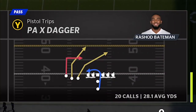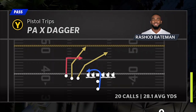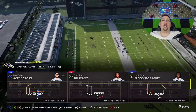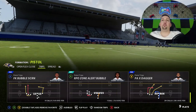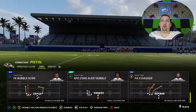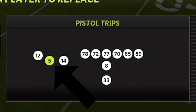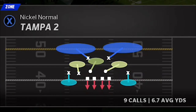The play is called the PAX Dagger. It's super glitchy and has a route concept you can't find anywhere else. I also have a lot of other plays in this formation, like the fake bubble screens and the PA boot. But for now, let's start with the PAX Dagger. We want to make sure our best receiver is in the middle slot receiver spot — I'm going to put Hollywood Brown there. On the defensive side, we're going to start with Tampa Two and work our way back.